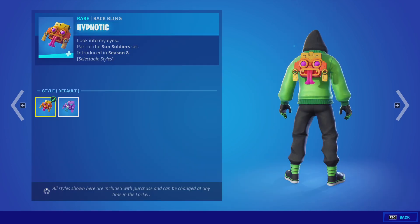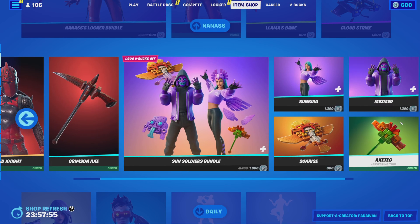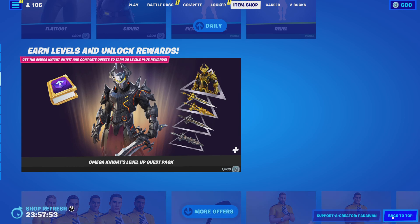Then we got the Sunrise glider, the Mesmer skin with two styles, and the Hypnotic back bling which also has two styles. He also has the Axe Tech axe.